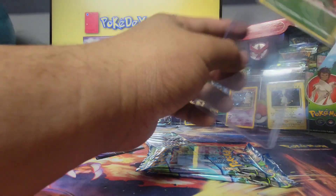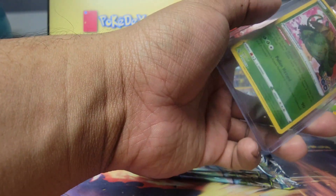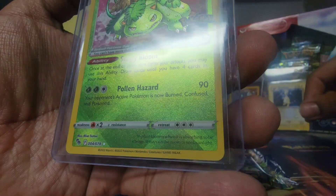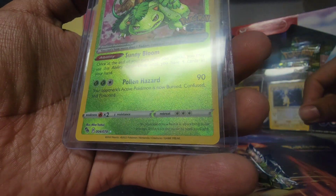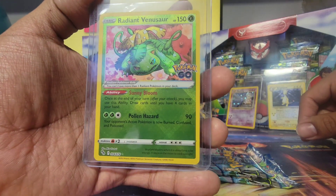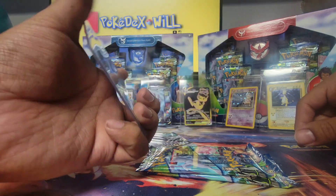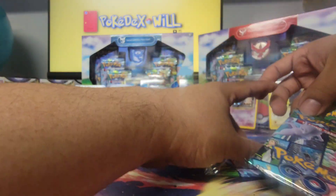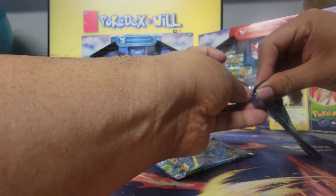That attack is serious — let me sleeve this up and then read it to you guys. Okay — Pollen Hazard for 90 damage. However, your opponent's active Pokémon is automatically burned, confused, and poisoned — three different status conditions, for three energies. Very cool, very good quality card. If I get one more hit I'll be happy — that's all I'm asking for.